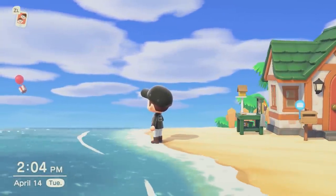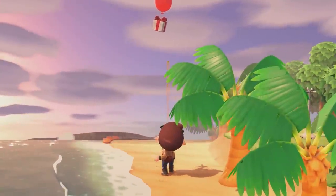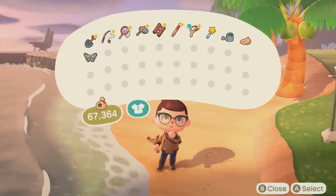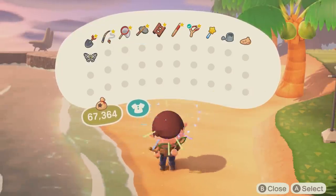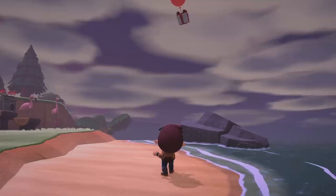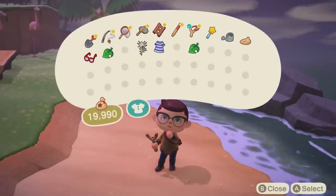Lastly, the red balloons were the ones we hit the least. We only hit a total of 9 red balloons, and they dropped 5 pieces of furniture, 1 DIY recipe, and 3 pieces of clothing. Reddit user Glimet also tracked 18 red balloons — 2 were recipes, 3 were clothing, and 13 were furniture pieces, which further proves that red balloons seem to prioritize furniture.